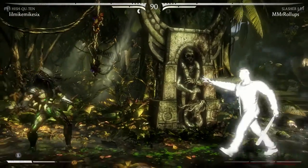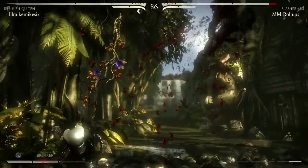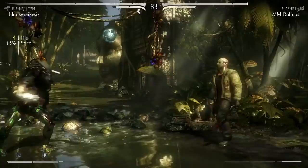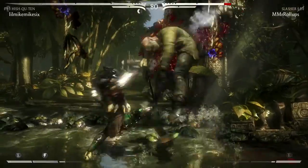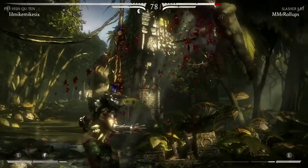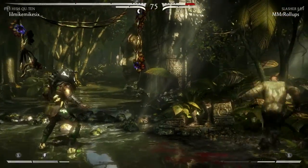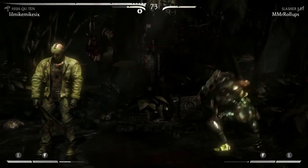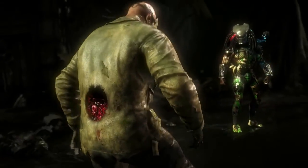Predator's back 2-2 — that's triangle, triangle, or YY on Xbox — is possibly one of the farthest range moves in the entire game. You can almost go full screen just by doing that, and then doing his move where he stabs you in the stomach. You can pretty much almost go full range with Predator doing that. So far he's a really good character.